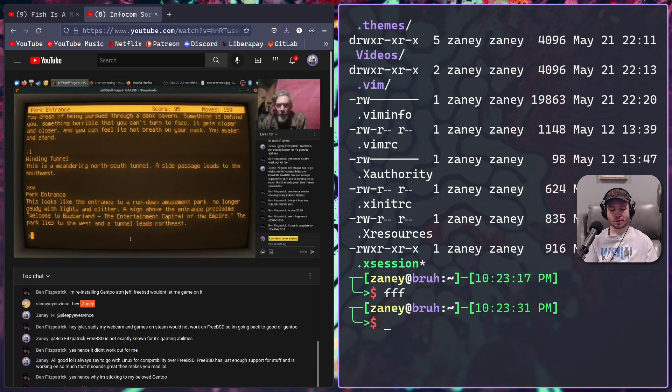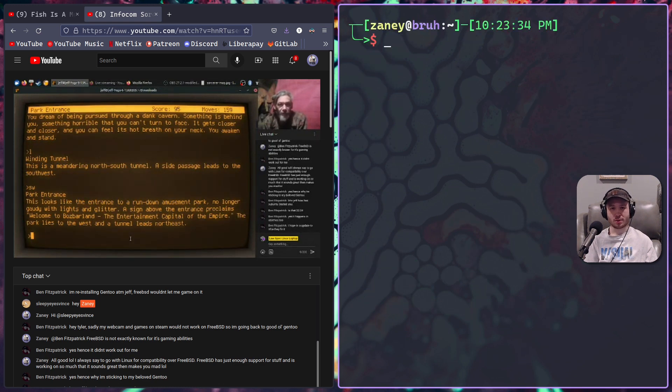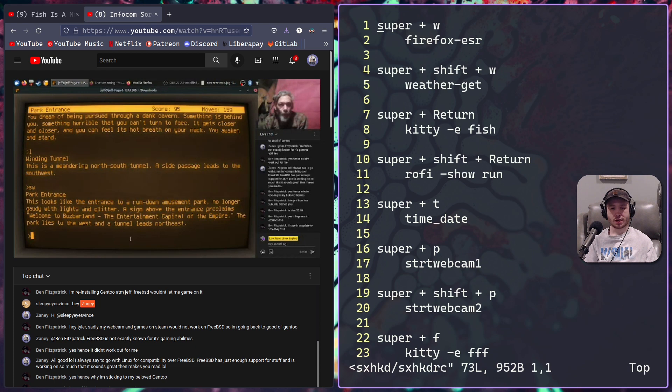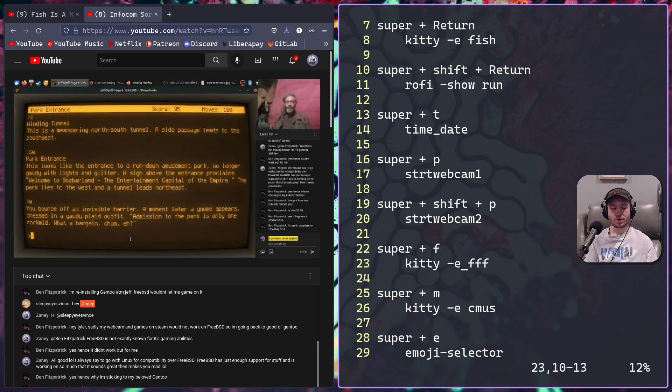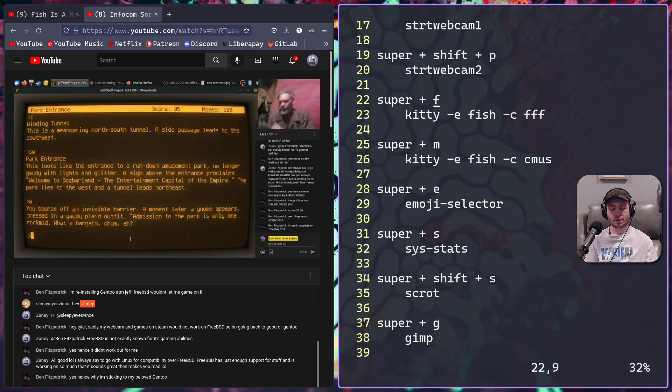It was probably just a weird sourcing issue - things can go wrong when you haven't fully closed the session yet. I want to update my sxhkd config to have kitty run 'fish -c fff'. I literally only have to update it for two programs, so it's not a big deal - everything else stays the same.